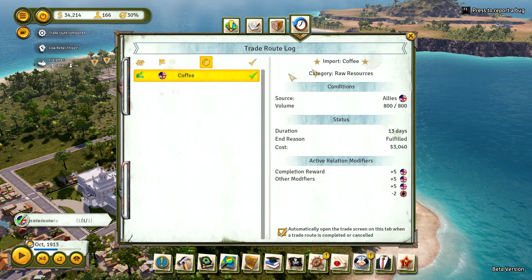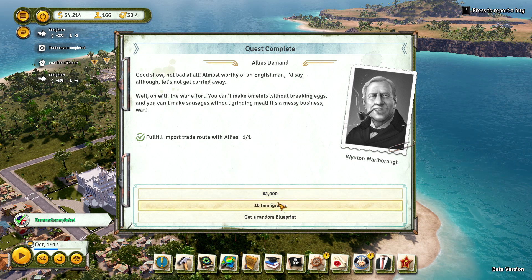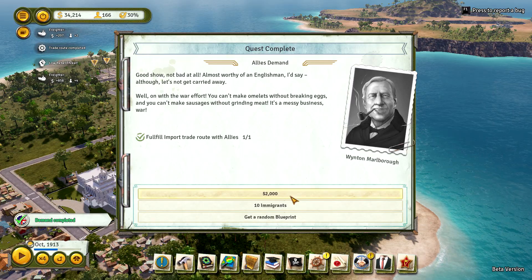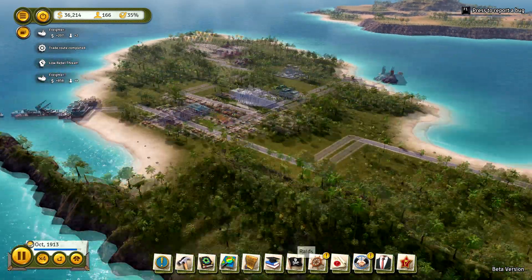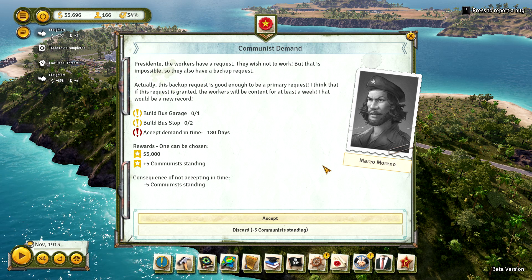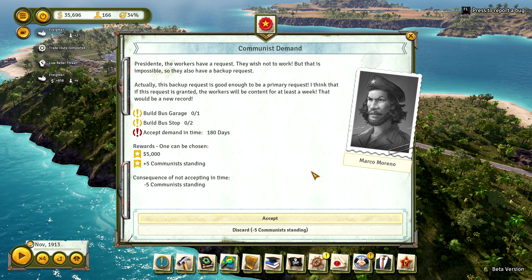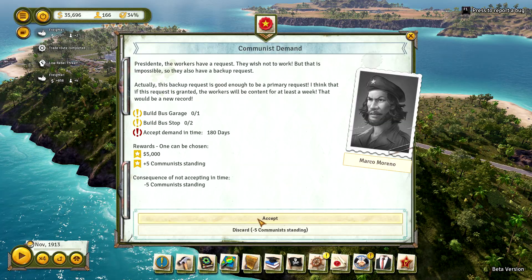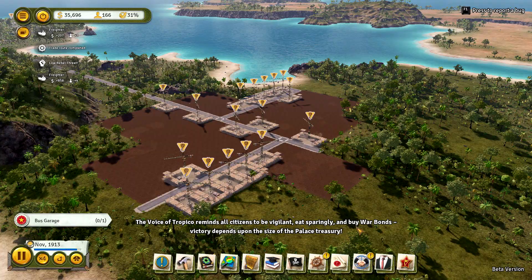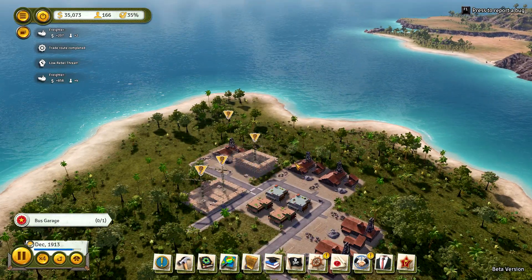The coffee is already here — excellent. Do we go for the immigrants or the money? I think we go for the money because we need it early on. We have a request — they wish not to work, which is impossible. They also have a backup request: build a bus stop. The Voice of Tropical reminds all citizens to be vigilant, eat sparingly, and buy war bonds. Victory depends upon the size of the palace treasury — of course it does.